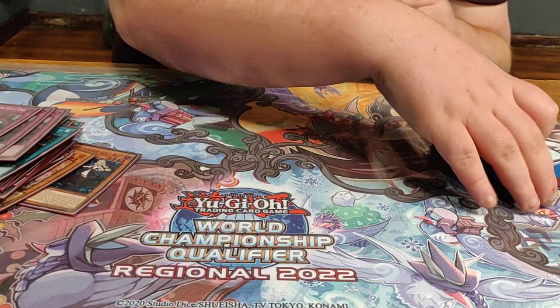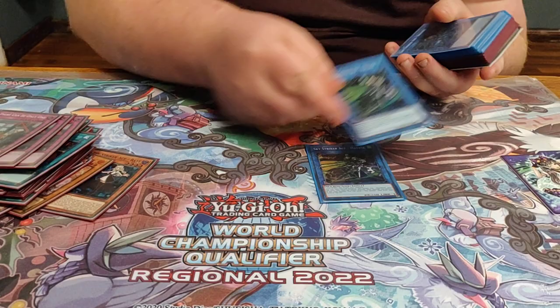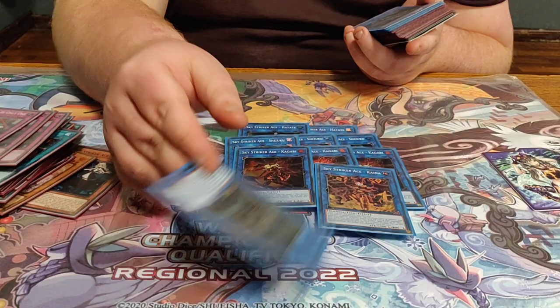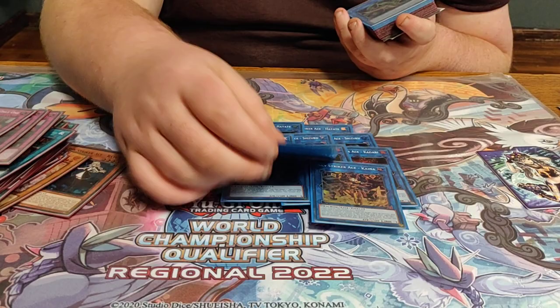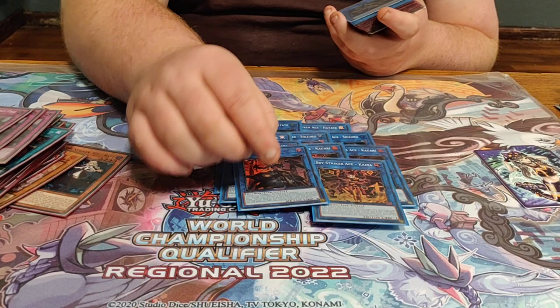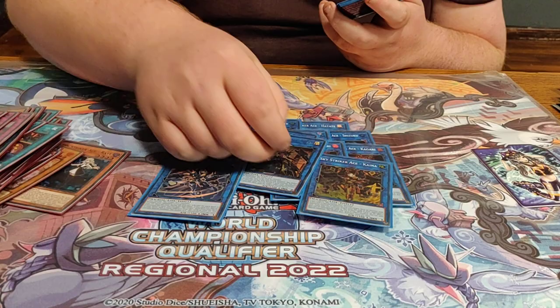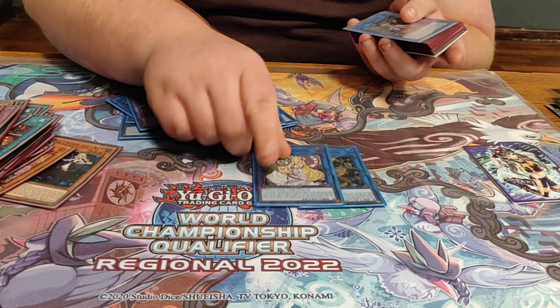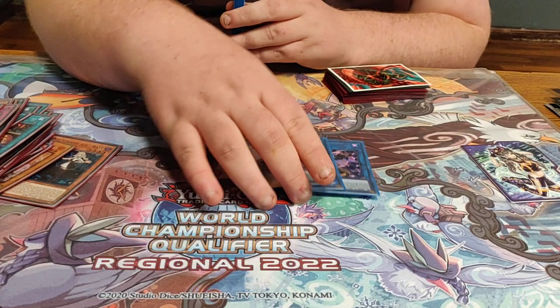40 in the main. For the Extra Deck: two Hayate, which is standard if you're playing the Halq Selene stuff. Three Shizuku, three Kagari, one Kaina, one Zeke. Zeke is really important — a lot of Striker players aren't utilizing Zeke correctly. The effect to send cards you control gives you an additional spell in the graveyard. If you're at two spells, you can out a card like Dragoon by having Shizuku and Zeke on board, crash Zeke into that monster, and summon your Ray. And then Anaconda and DPE obviously, and the Halq Selene access kit — this is how you kill people. Sky Striker wouldn't have a turn-three game if these cards didn't exist.